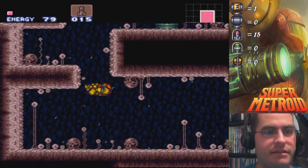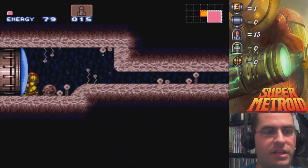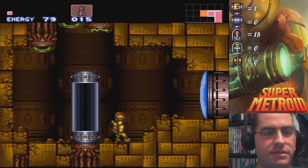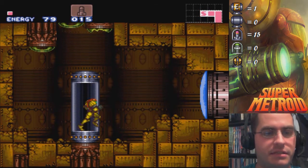I didn't have access to all that data, especially not in the 1980s. That looks suspicious just on its own — that little cubby hole there. Naturally, that's a bombable wall. This is our next save point, just in case Spore Spawn does something. I don't expect it to — it's a rather easy boss.